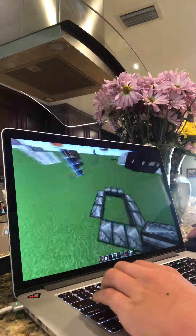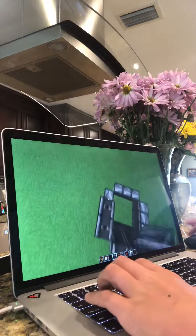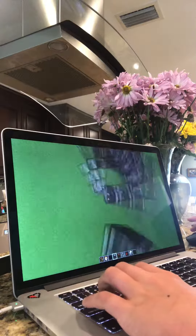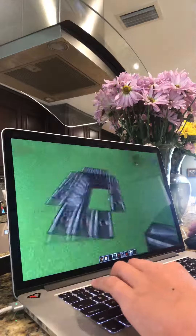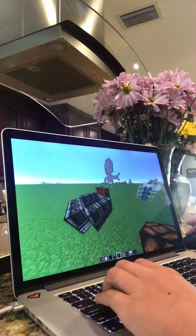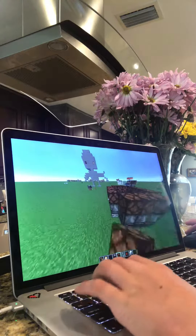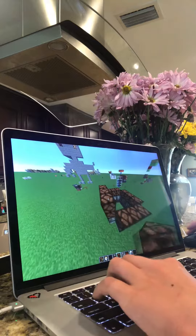So now what you're going to do next, you're going to place your pistons facing up on top of all these. And then on top of all these, you're going to place your redstone lamps. And you can do this two blocks high.